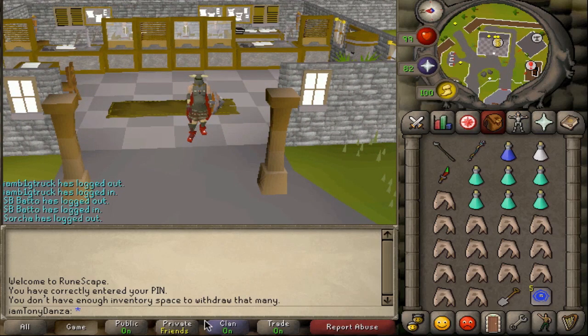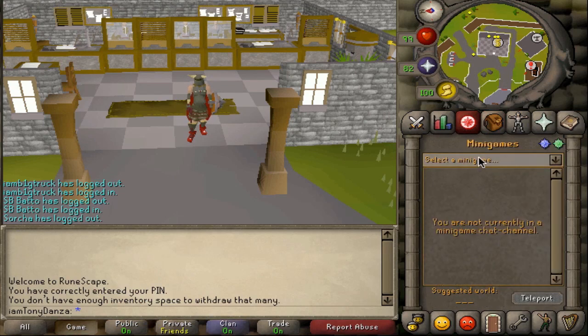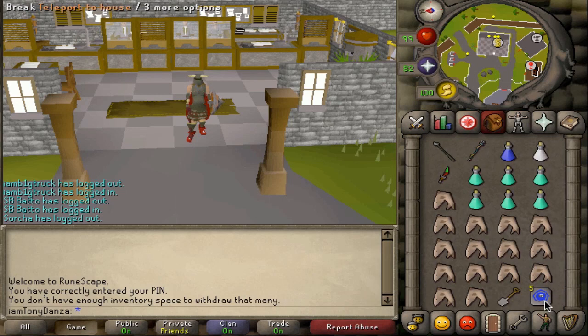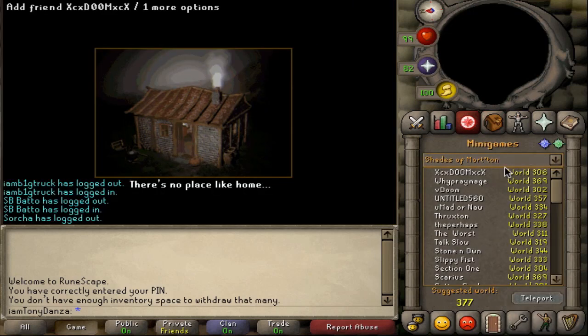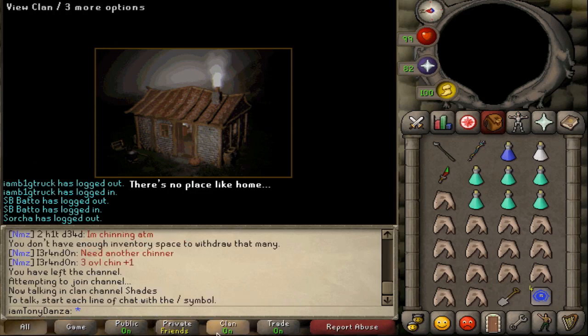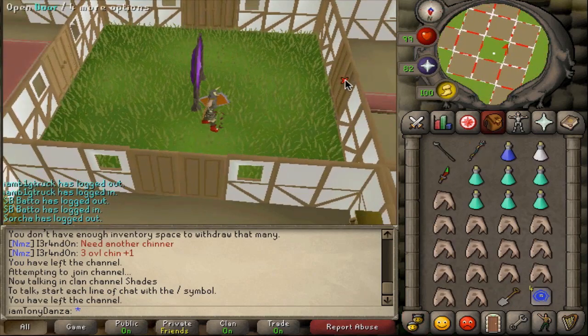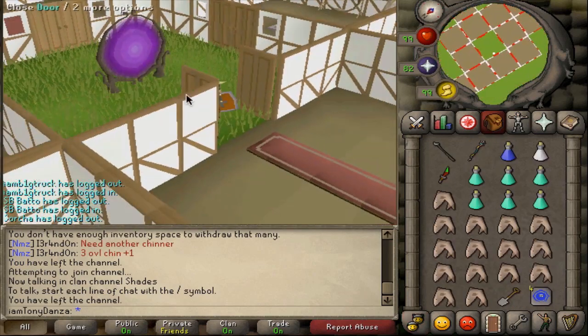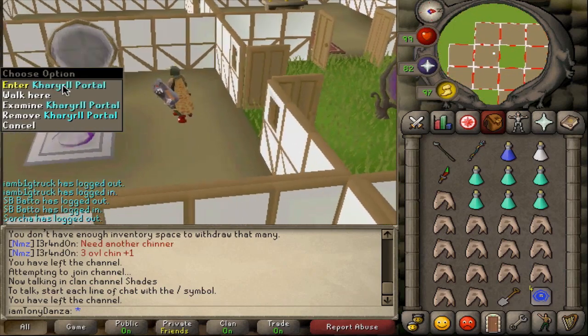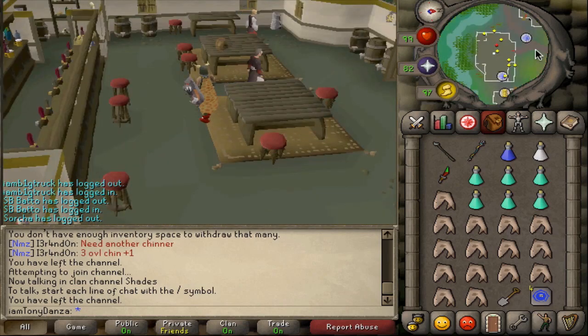There are two ways you can get to Barrows. A common method a lot of people use now, if they have Shades of Mort'ton done, is they go to the Shades of Mort'ton minigame room and teleport there. My method is to teleport to house. The reason I prefer this over Shades of Mort'ton is because when I get to my house, I'm able to use prayer at my altar and recharge my prayer at the end of each trip. Then I go down and use a Kharyll teleport to get to Canifis.